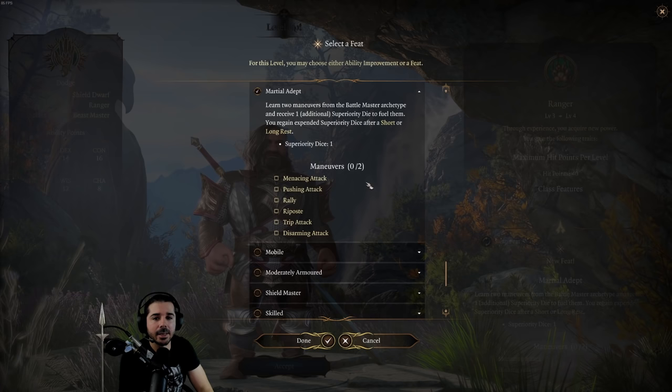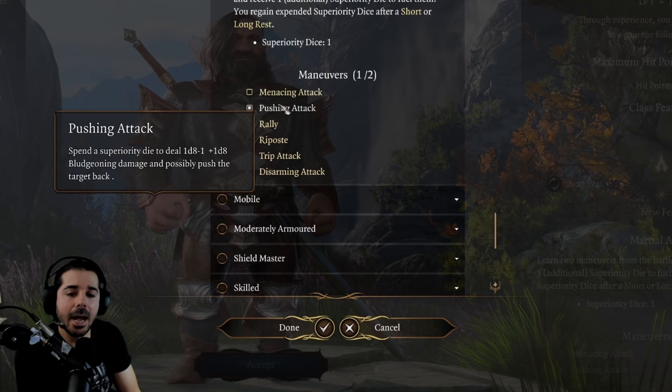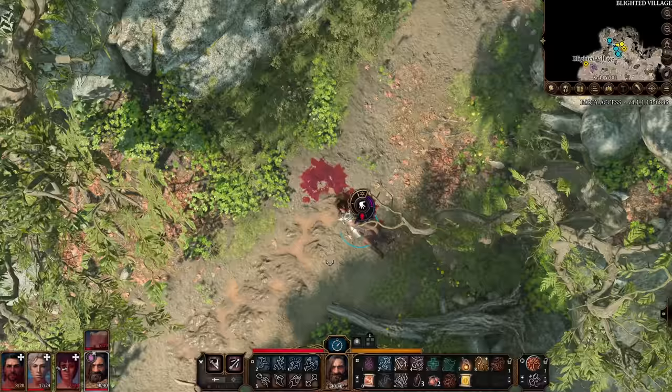With the verticality in this game, I can see this feat being quite useful if you take Pushing Attack, which makes your melee attack deal more damage and also knocks an enemy back — and you can do it with a ranged attack too. When you push enemies back, it often leads to them falling to their death, especially on the Githyanki encounter. Even if they don't die, you're doing massive damage by knocking them off a ledge.